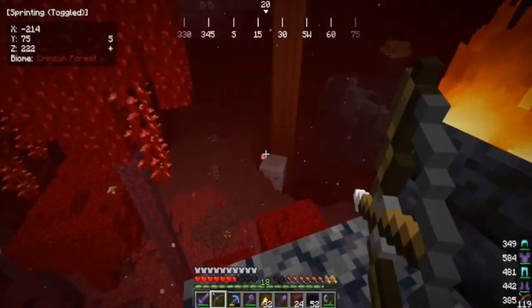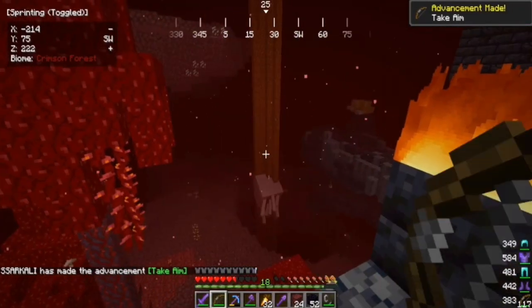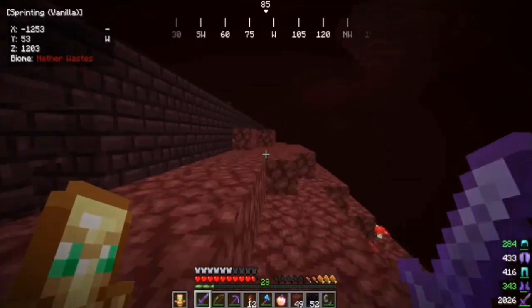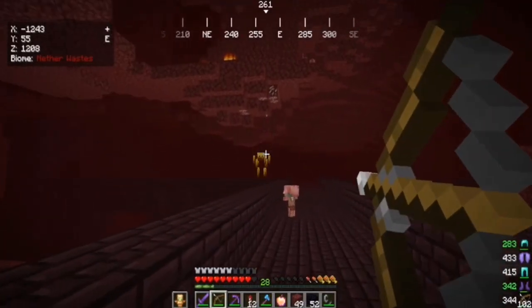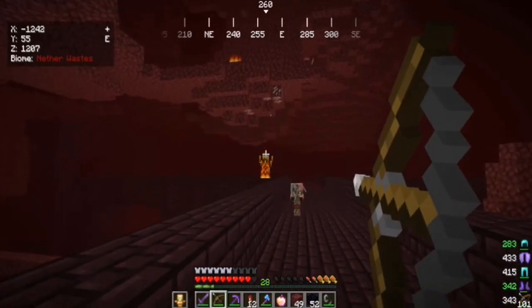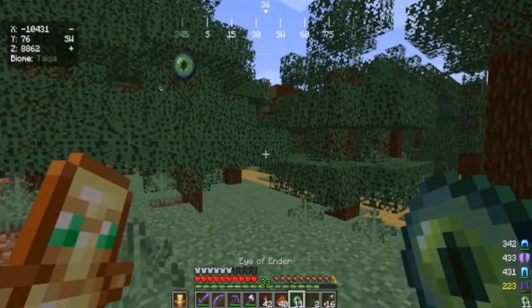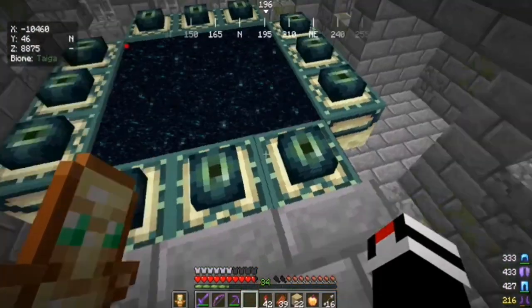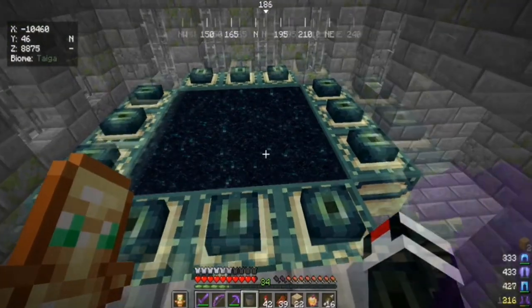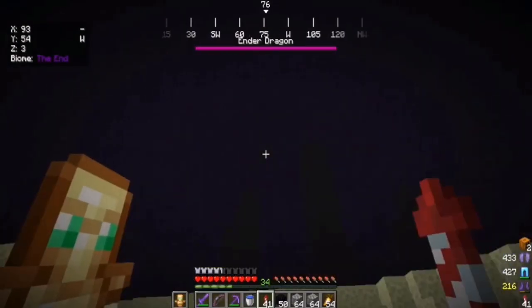After travelling for a while in the Nether and fighting mobs, I finally reached the Nether Fortress. Time to kill blazers and get blaze rods. After getting the blaze rods I collected all the accessories needed to kill the Ender Dragon, then found the End portal and it's time to get in.